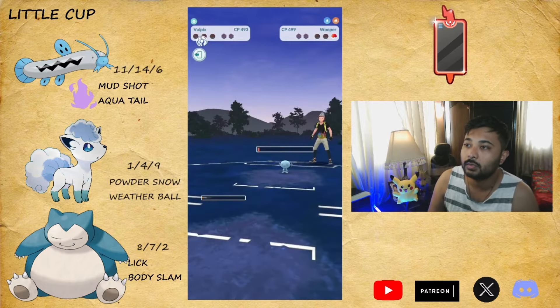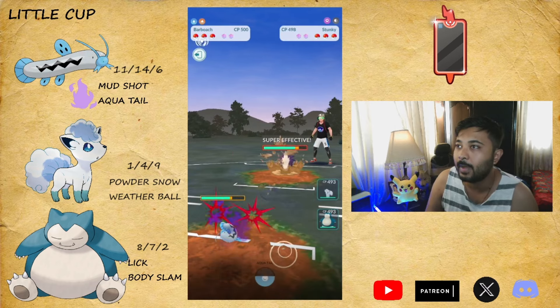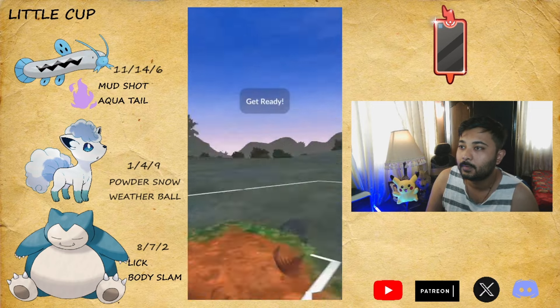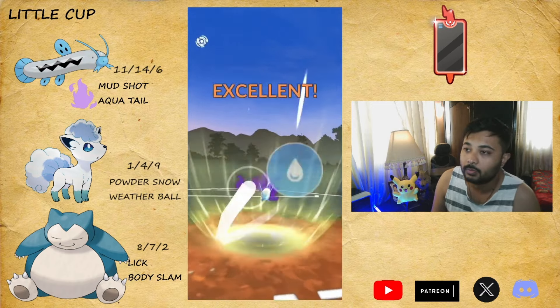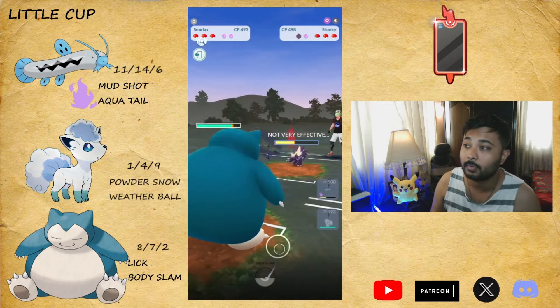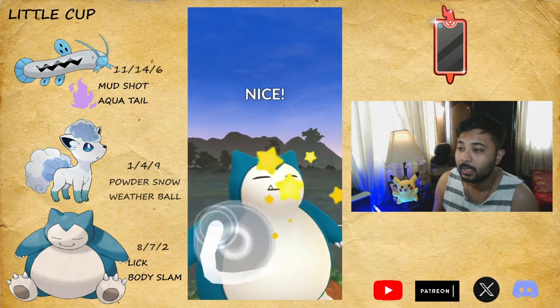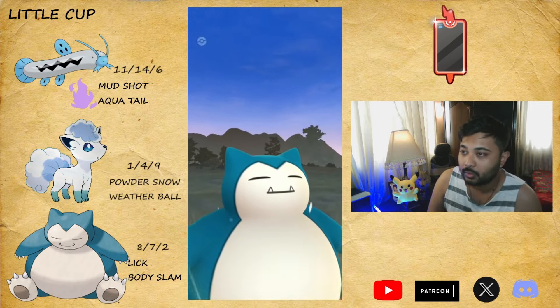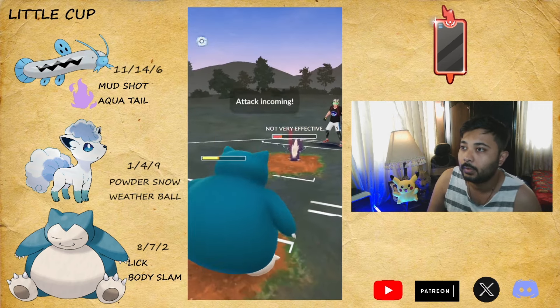Look at how close it was - it was this close. It's going to be Stunky with Bite. I just try to grab their shield and then safe swap into my Snorlax - that's all. All safe swaps are Snorlax. Let's just throw the Body Slam because they're using Bite - their charge move is going to load after 84 years.